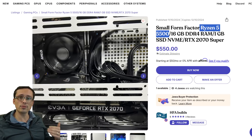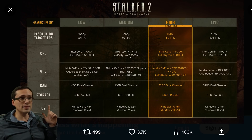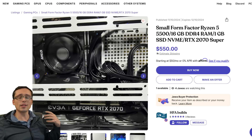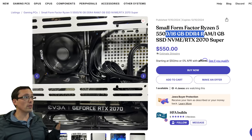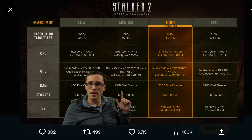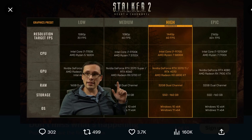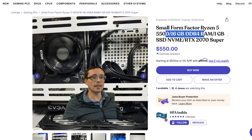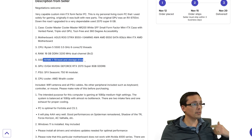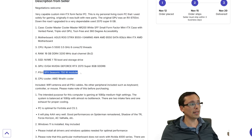the Ryzen 5 5500 does tend to perform similarly to a Ryzen 7 3700X in gaming performance. It has fewer cores, but each core is more powerful. The overall gaming performance is similar. It has 16 gigabytes of DDR4 memory, meeting the recommended for 1080p 60 medium requirement. We do have the RTX 2070 Super meeting that requirement as well. It has built-in Wi-Fi, a 1 terabyte SSD, a name brand Seasonic 750-watt power supply, and just the stock CPU cooler.